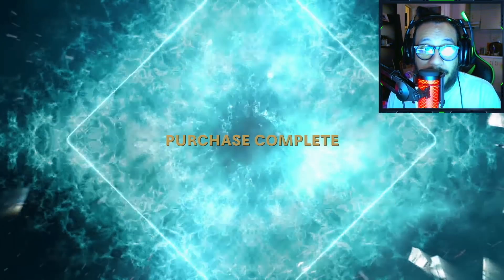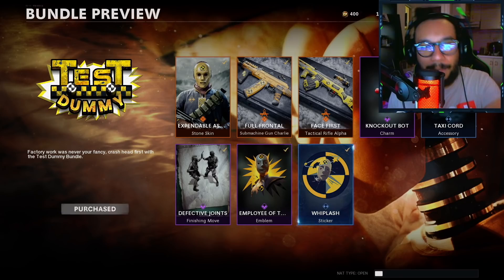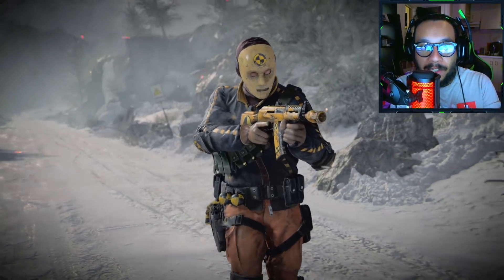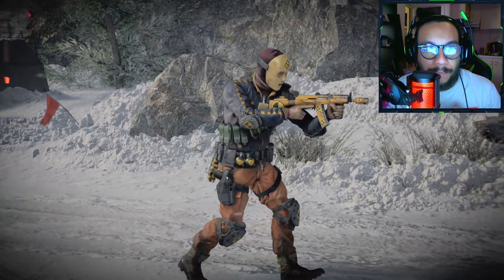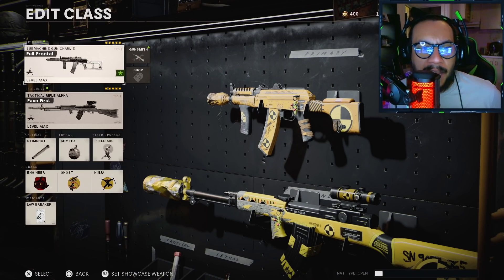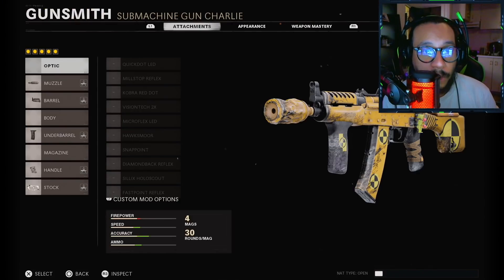Alright, it's a cop — let's buy this bad boy. I'm gonna be bringing all of these things out into the field. 2400 COD points for this feels a little excessive — maybe a bundle like this should be like 17 to 18 in my personal opinion. But there it is. I know some of you like to see the operator walking in the menu — that's the AK-74U blueprint but here is the operator with the skin on, walking in the menu, which I know is crucial information you like to see.